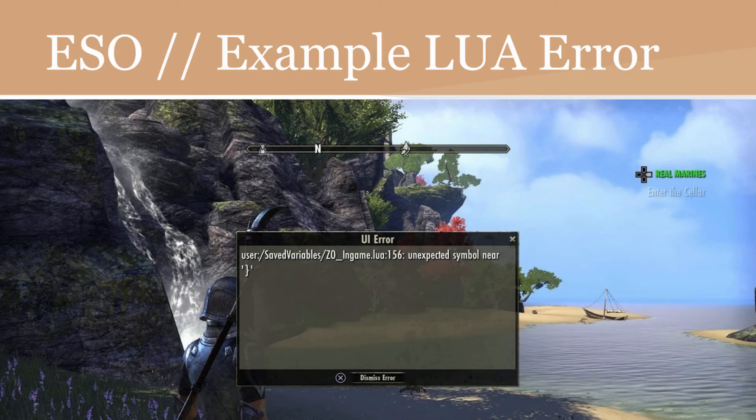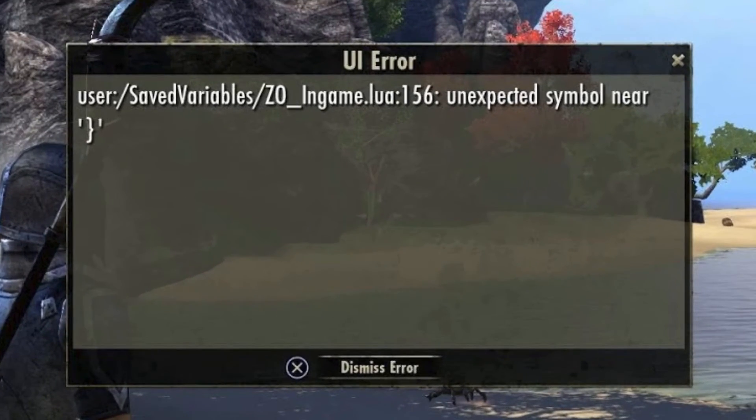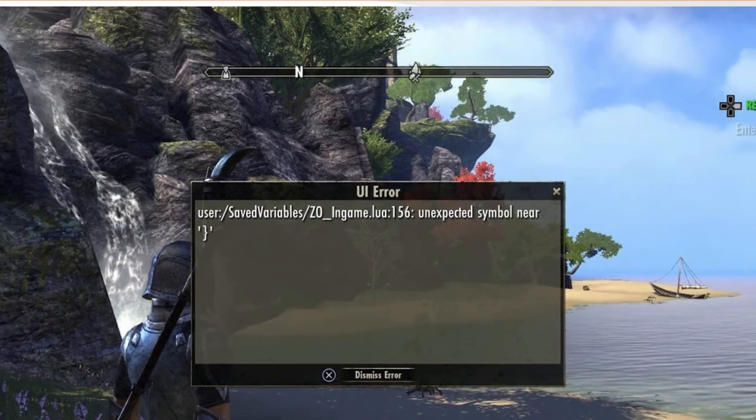Here's an example of that — this is actually from my game. It says: UI error, saved variables, Zenimax Online, in-game.lua, line 156, unexpected symbol near squiggly bracket.